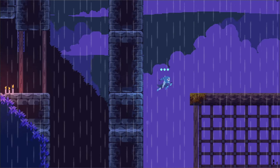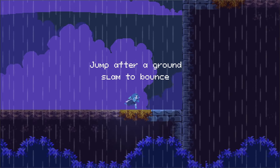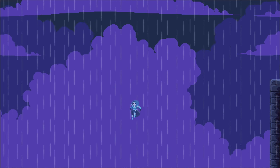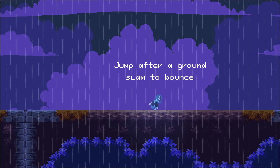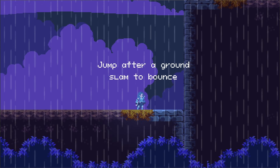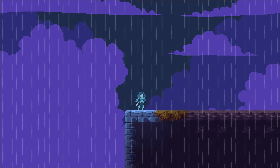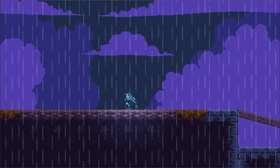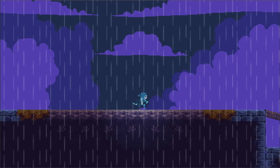So the player learns how to dash, wall jump, slam, and then of course we've got our final tip informing the player about the bounce. We kind of reveal the whole kit here for the player so they know what they're doing, and then they can use that final bounce ability just to get up to this last area here.